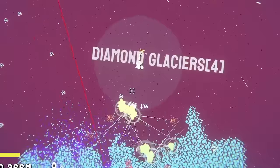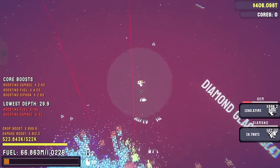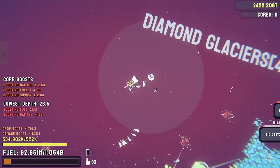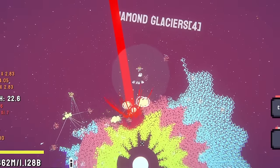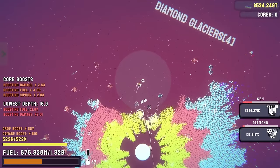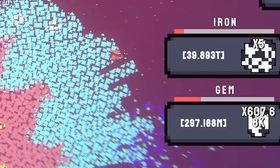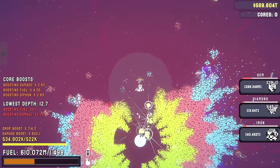This game is absolute carnage. We're this little white ship here - we shoot missiles, we can shoot orbital lasers, and basically we're trying to mine various planets of all their resources. We get to the core and destroy it. This planet is made out of diamond - you can see bottom right we're getting loads and loads of diamonds, we're also getting gems every time we destroy any sort of block.